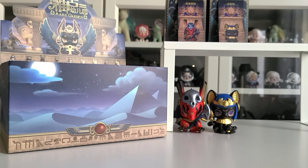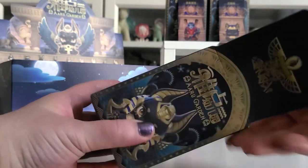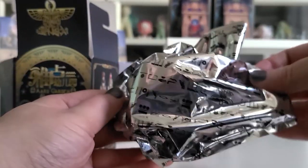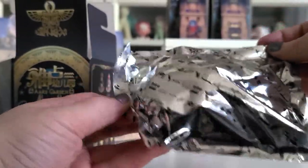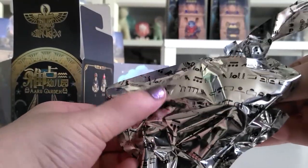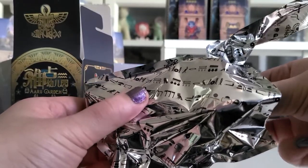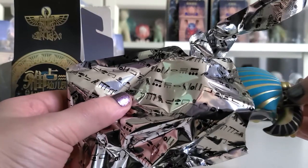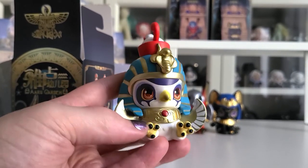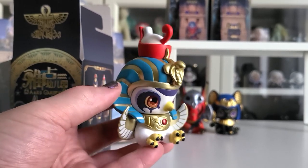We've unboxed two out of our six boxes — let's go ahead and open up the third and see who we get. I'm really excited. What would be really cool is if we got another secret one — I don't know if that's possible, but I think that would be crazy if we got two of them. Oh awesome, we got one of the ones I was most excited about! I believe this is the Egyptian god Ra, but I'll verify that — I was most excited for this one because I absolutely love the eagle.